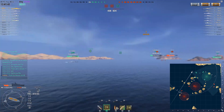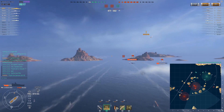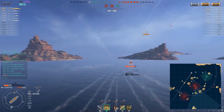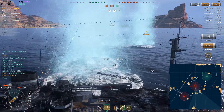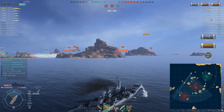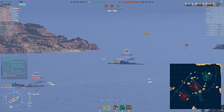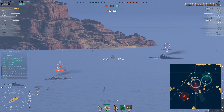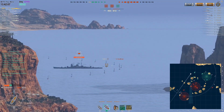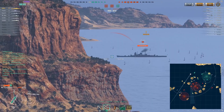The next target is the Atago because, well, taking them out of the match is important. Their fire damage is ridiculous and killing them usually isn't too hard. Two citadel hits — that Atago is almost dead in one salvo. Hopefully somebody else would finish her off, otherwise Codkiller needs to do it, although it would be kind of a waste of a salvo.